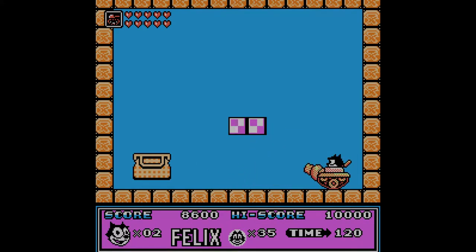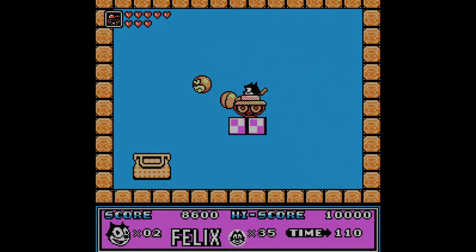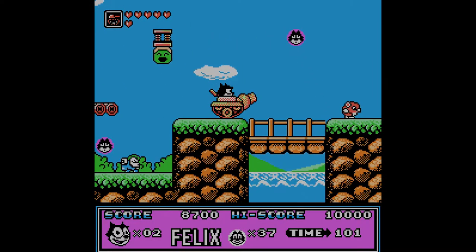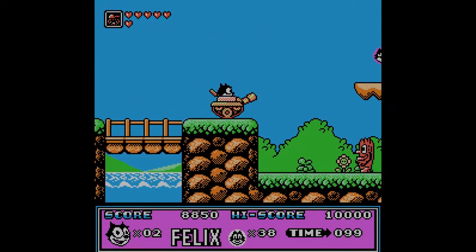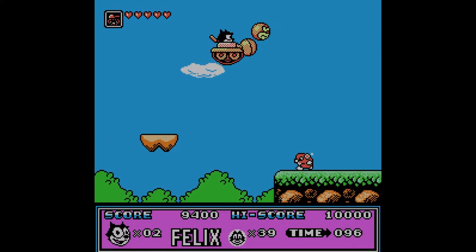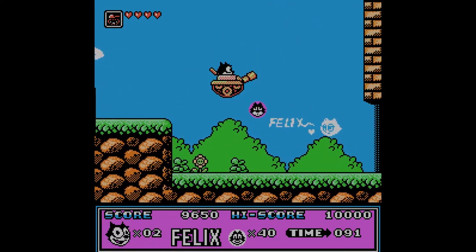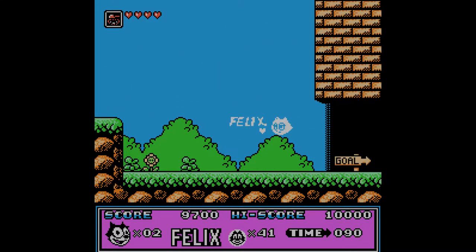A tank! Are we shooting cannonballs with our face on it? That is bizarre. I think I can change the trajectory by holding the button — it shoots higher. Very strange, what a weird power-up. The cannonballs bounce along the ground too. Those trees actually normally take two hits, but I guess the tank is more powerful. I don't know if there's a power-up beyond the tank — we didn't really get to see the rocket car. I wonder if it carries over to stage two.